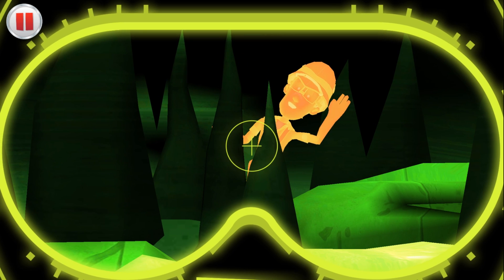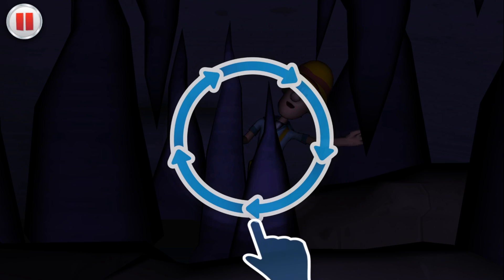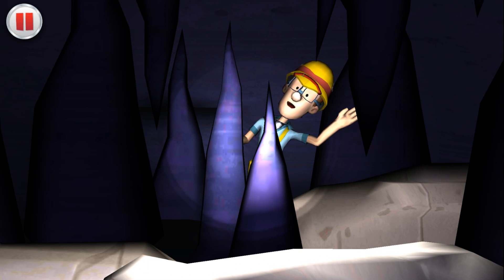Captain Turbot! There you are! We saved Captain Turbot! Chase found Captain Turbot, but it's still dark! Draw a circle around the Captain to shine a light for him to see! Let's shine a little light on the situation! Now you can see, Captain Turbot! Let's see our way out of this cave!